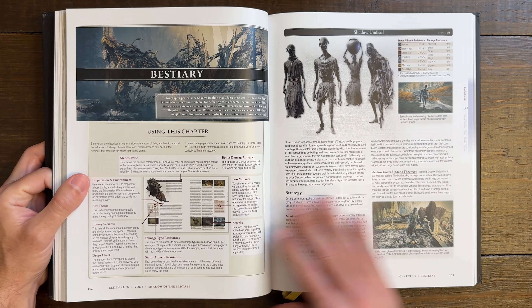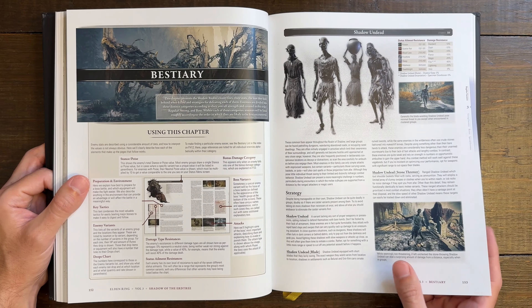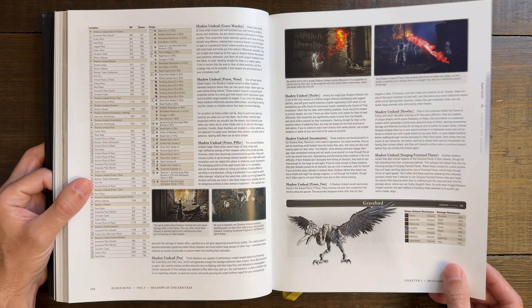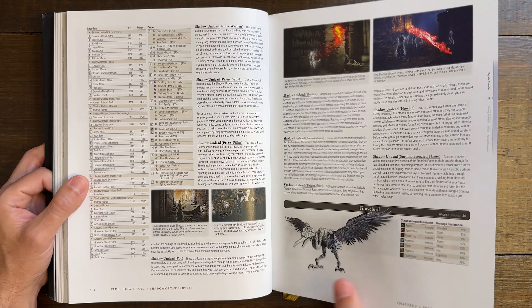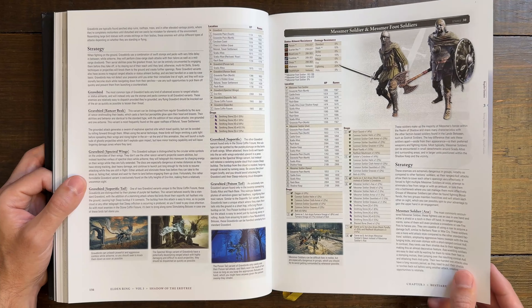Now we're journeying into Chapter 3, the Bestiary — probably my favorite chapter, because it's going to break down every single enemy and every single boss you're possibly going to encounter. We have the Shadow Undead, our base enemy, with strategies to take them out — honestly you're probably going to take them out without much strategy. We have the Grave Bird — a really cool update on the Death Rite Bird.